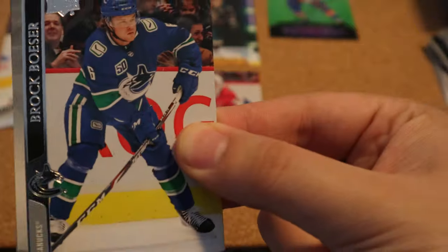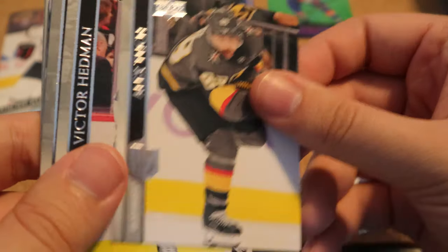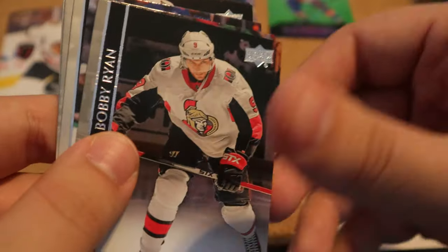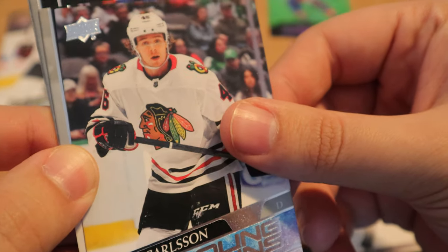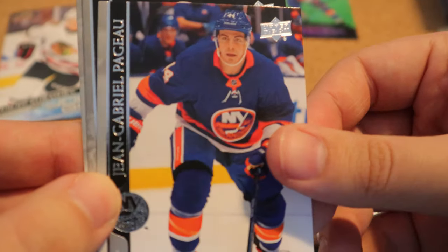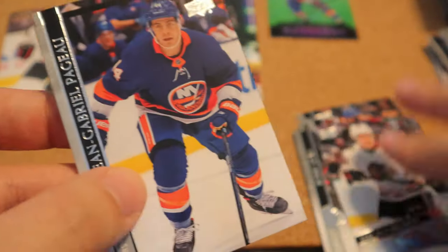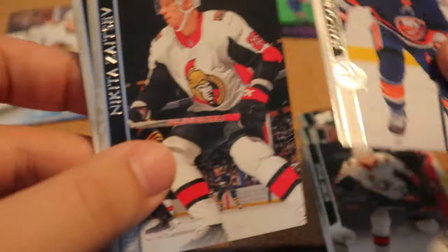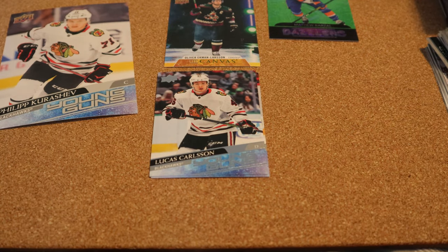Hopefully some more Young Guns — top Young Guns would be nice. Brock Boeser, Alex Tuch, Hedman, Bobby Ryan. We have a Young Gun for Lucas Carlsson, that's cool. We have Pajot as well, that's nice. I think I accidentally put the Young Guns in with the base. Heller, that's cool.